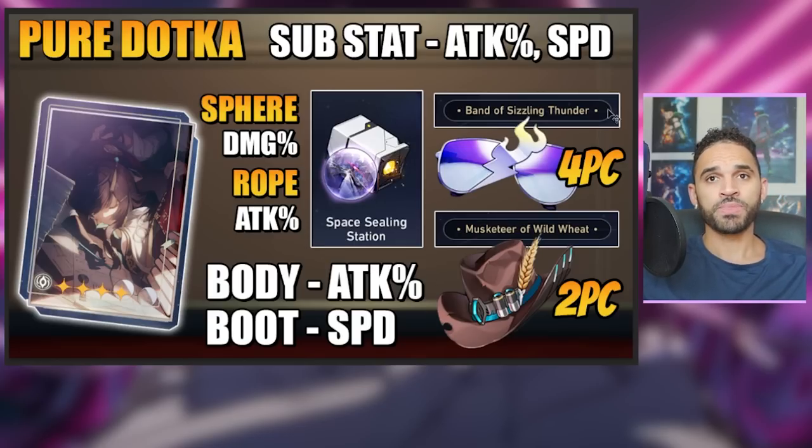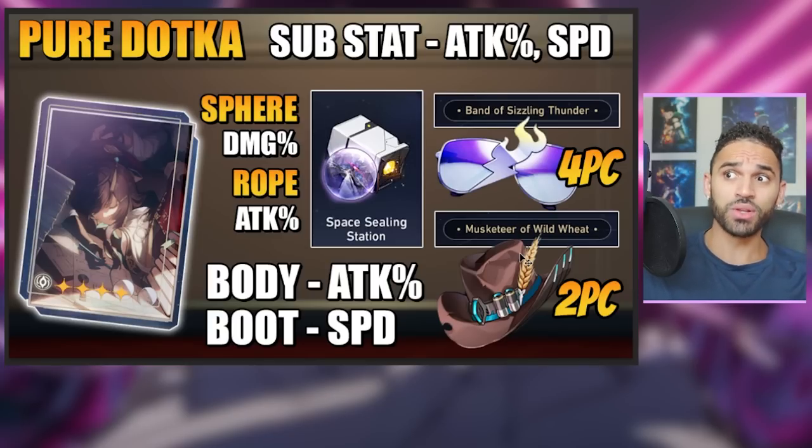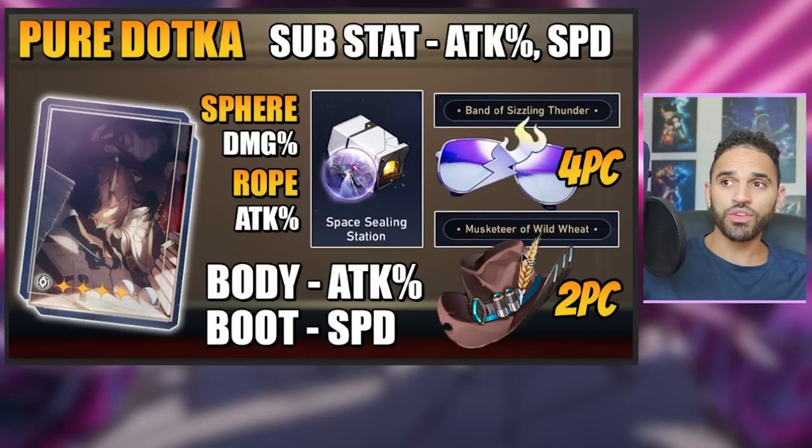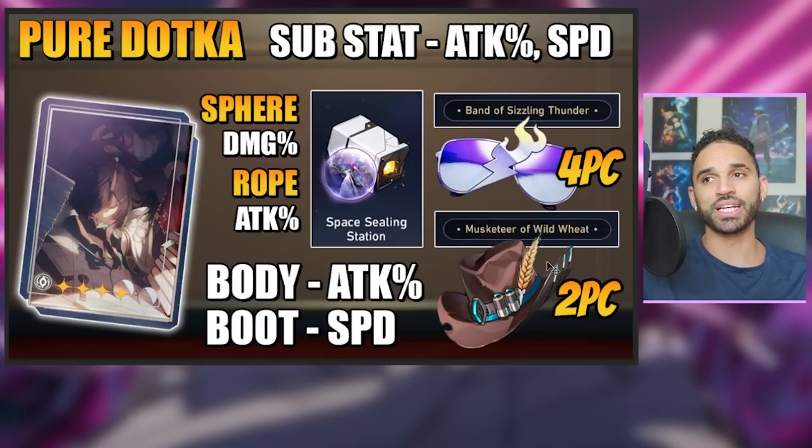Now here's a nuanced discussion on sets: if you have a garbage Sizzling Thunder set, you can do two-piece Sizzling Thunder with two-piece Musketeer of the Wild Wheat. It's an 8% trade-off, and if you have God-tier substats on that Wild Wheat, it's better than your Sizzling Thunder four-piece set — 100%. It's an 8% trade-off and you might have an 8% attack boost in the Wild Wheat substats. You also have the option of running the two-piece 6% speed increase from the new relic set. Ideally, don't feel like you have to run Sizzling Thunder if you have terrible substats.